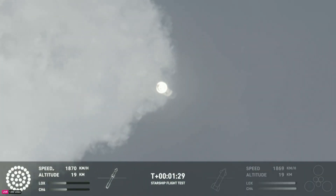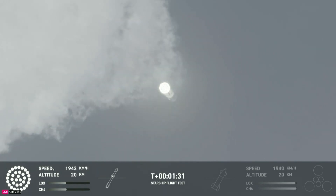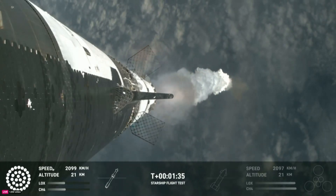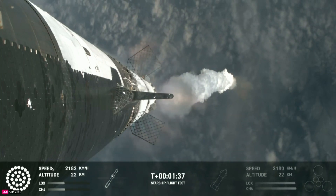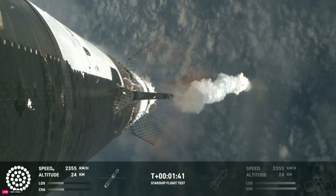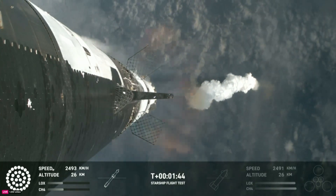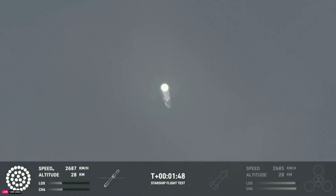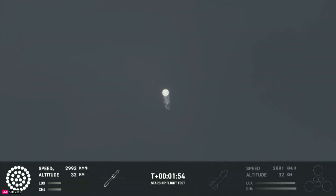Now the next major milestone is going to be a hot staging maneuver. We're going to be doing that in just about 90 seconds. To do that, we're going to shut down all but the three center Raptor engines on Super Heavy. That'll be our MECO — our main engines cut off. And then the clamps holding the two stages together are going to release. Starship's second stage will ignite its engines, the RVACs first, the sea levels right after that.